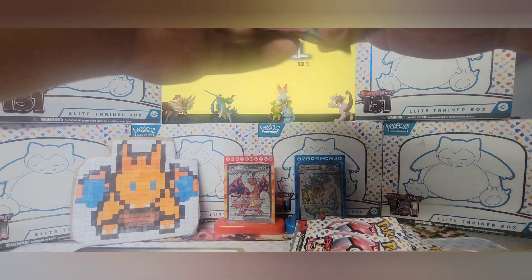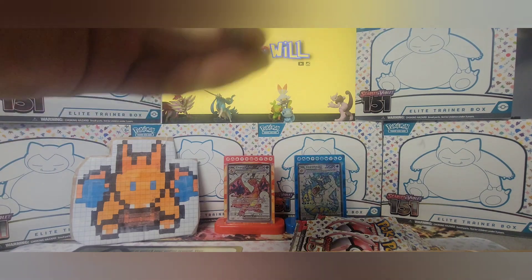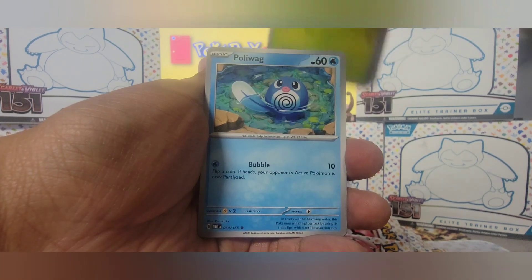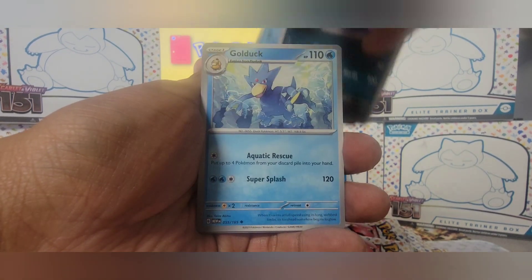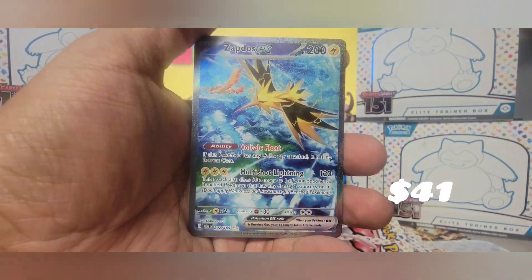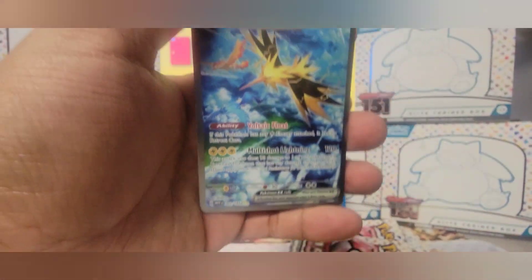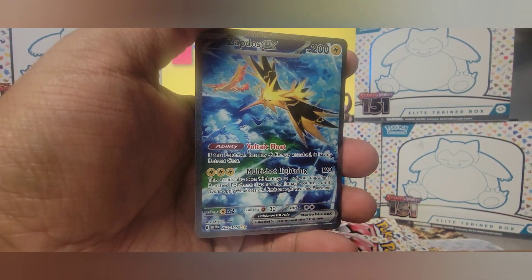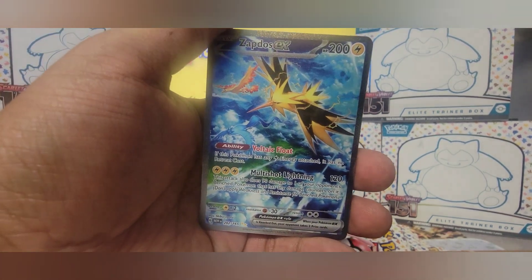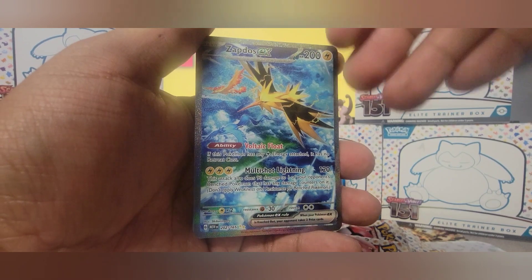These packs are a lot easier to open so far. Okay — Pidgey, Poliwirl, Poliwag, Nidorino, Golduck, Pinsir, Exeggcute — oh beautiful, the alternate art Zapdos! That's card number 202. I told my buddy this because he got this card — I wish — because clearly the star here for some reason is Zapdos.